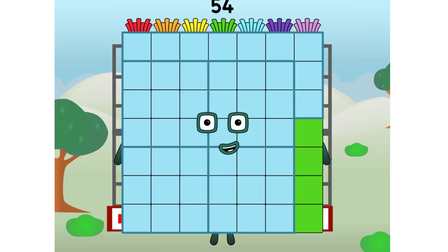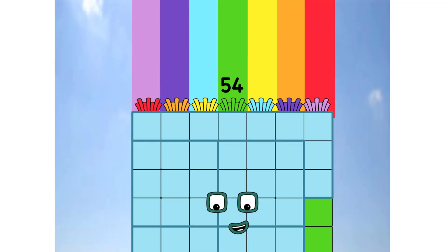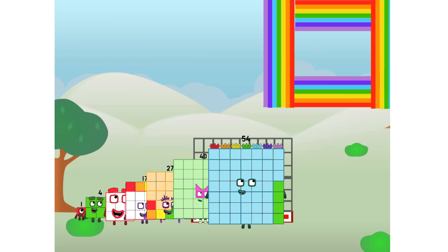5-9-4 commencing rainbow test flight. All systems checking out. 7 times 7. Wish me luck! Whoa-oh-oh! Whoa! Yowser! Hee-hee-hee. Didn't get that high, but I did just invent the square rainbow. Guess you've got to give it a go to get lucky.